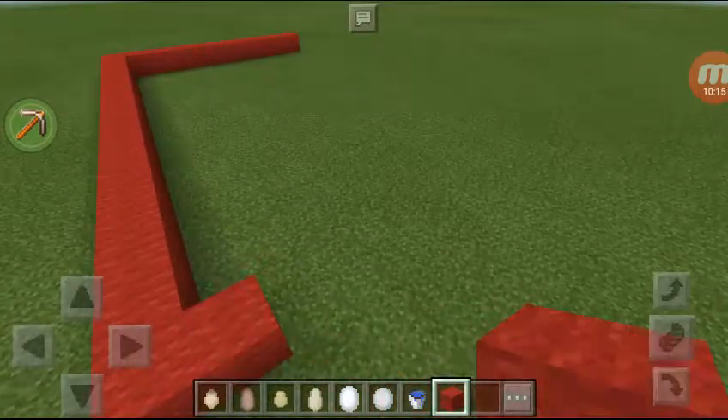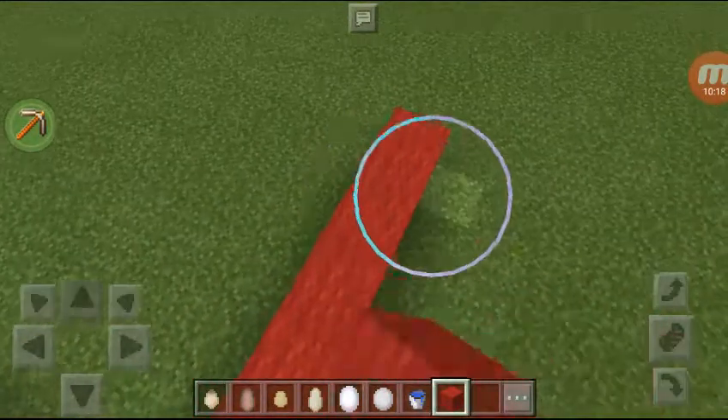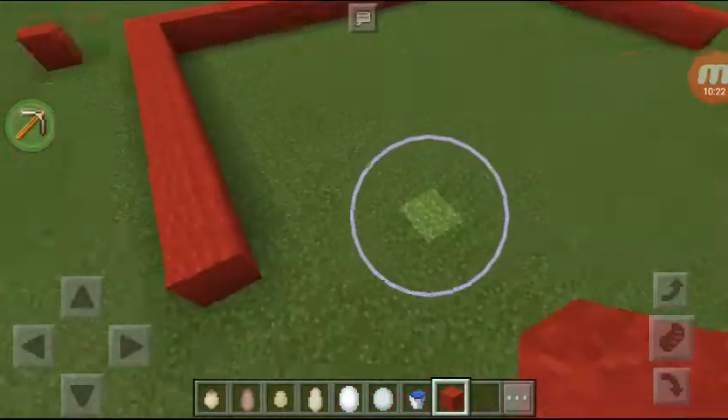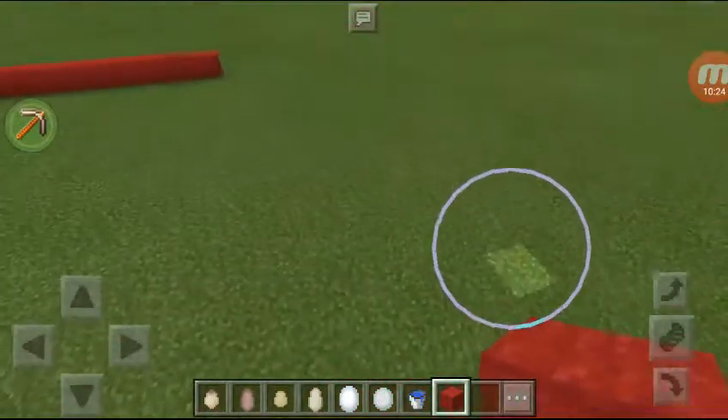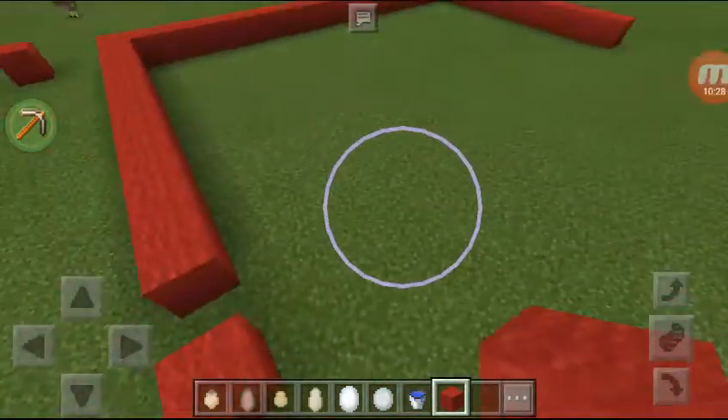Now I'm gonna make this water area. Raise that, make that line, and then I'll make this over here — one more. Yeah, two actually.